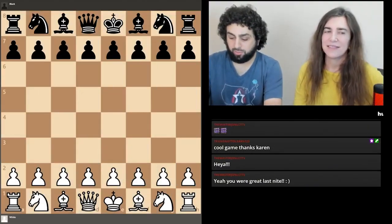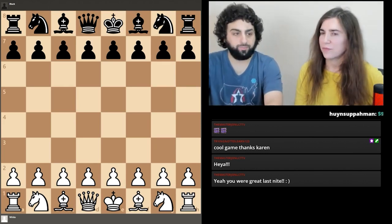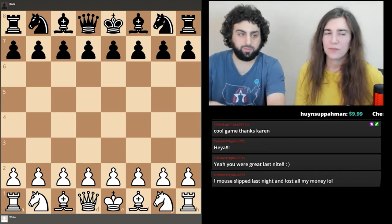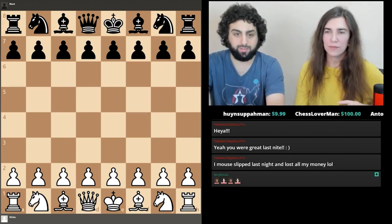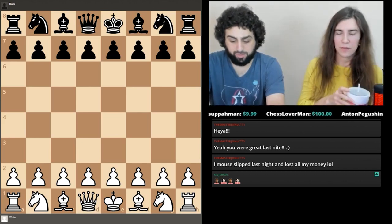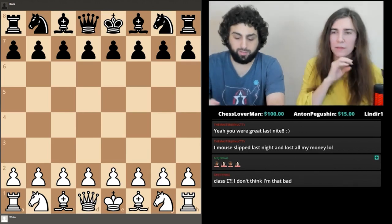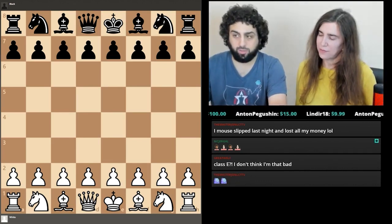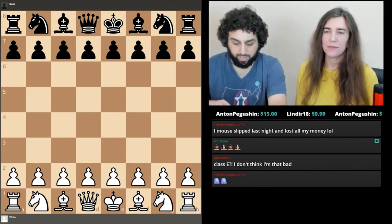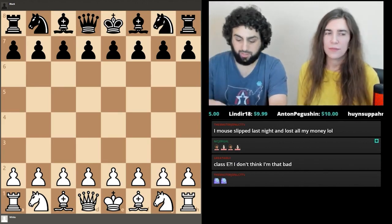We'll look at Part 2, which is for ratings of 1000 to 1199, so if you're a Class E player this is perfect for you. Silman said his first rating was 1068, and aside from the overkill mates we looked at in Part 1, he didn't know anything about endgames — only how to mate with the queen or two rooks — but it didn't affect him too much because most games he won or lost were not decided in the endgame.